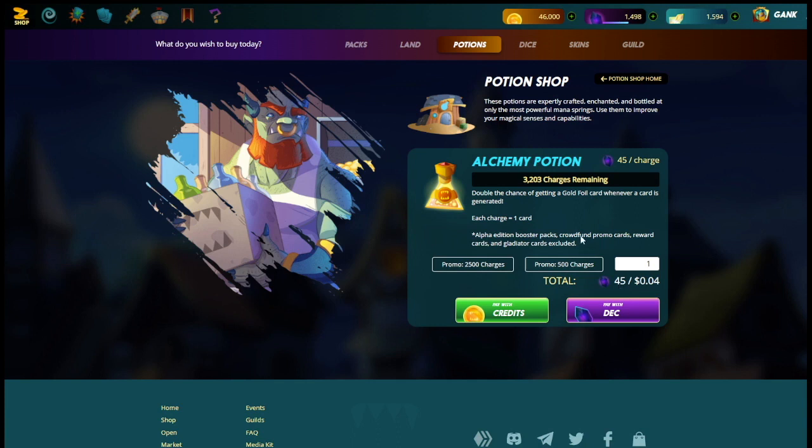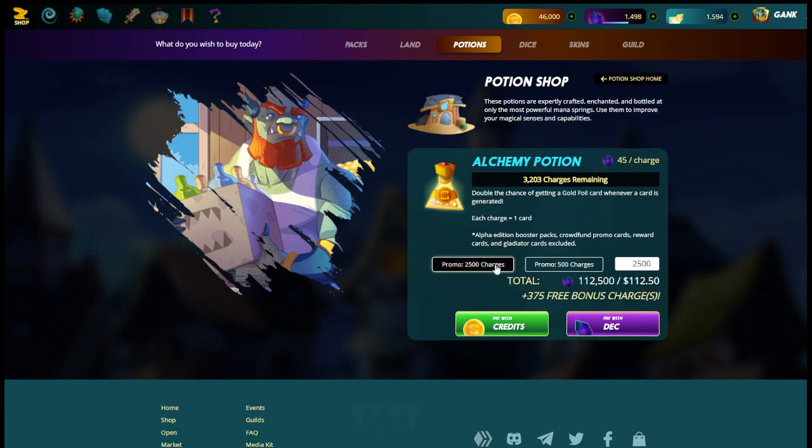You can also get further discounts by buying in chunks. If you buy 500 potions, you get a bonus of 50 free — that's a 10% bonus. If you buy 2,500, you get a bonus of 375 free — that's a 15% bonus. So on top of paying the accurate price with other crypto options, you get a bonus for buying in multiples.